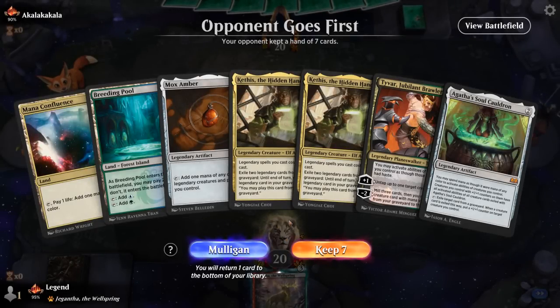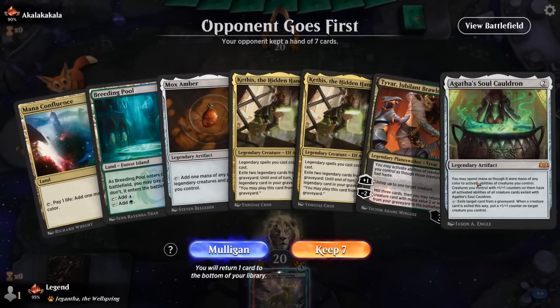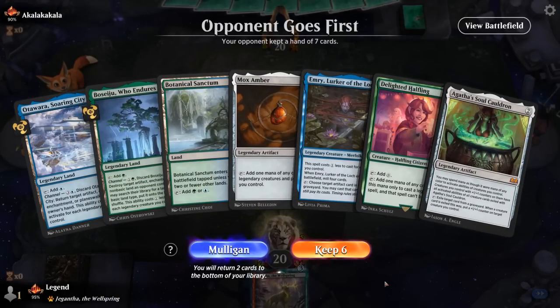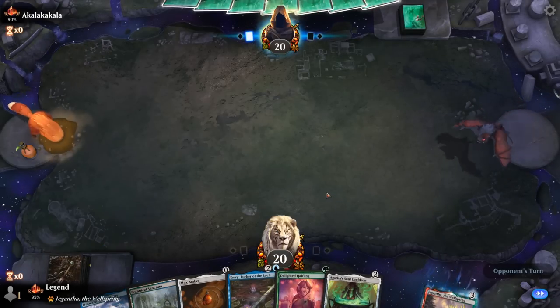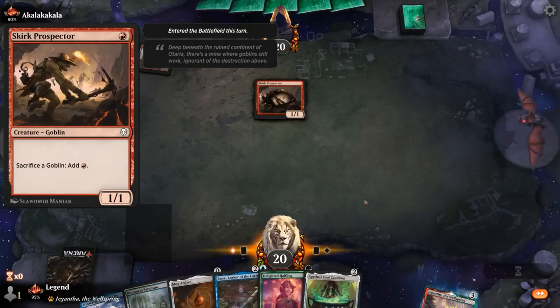Let's jump into some games. We're on the draw and our hand is missing some early plays — not enough self-mill to go around, so we take a mulligan. The new hand is better: we've got Halfling, Mox Amber, and Emery. We can get rid of a land. Our opponent is on Goblins, turning on Prospector.